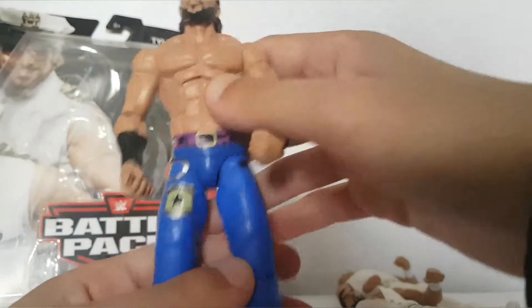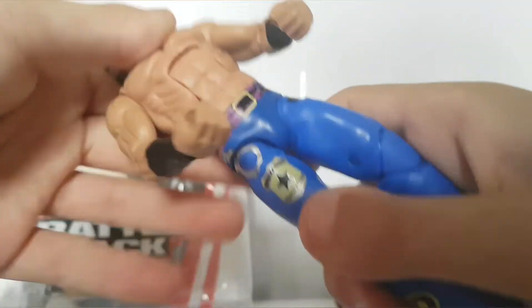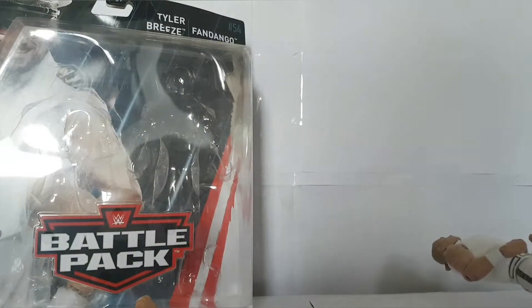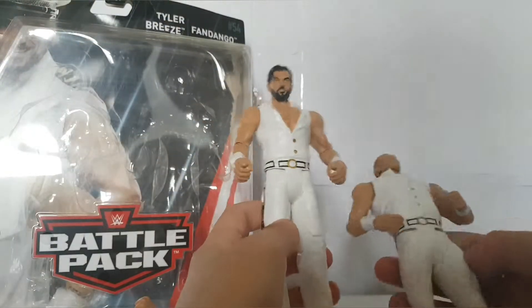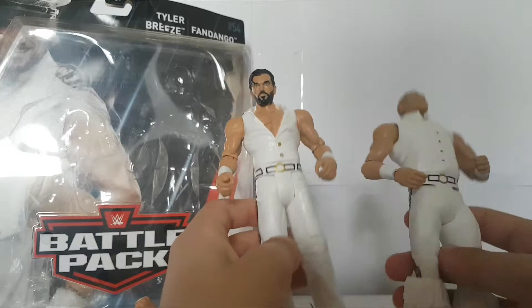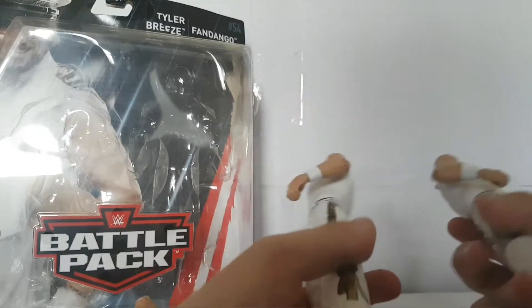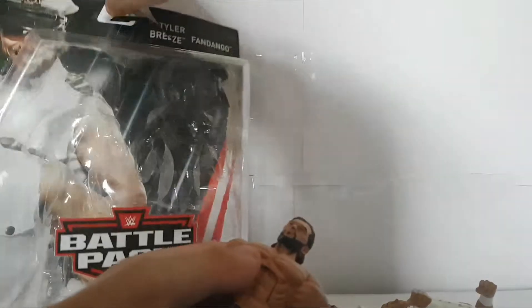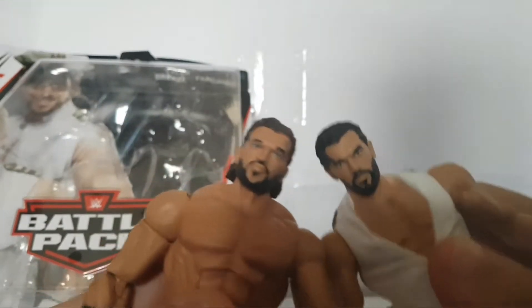We got Fandango right here - this is the Elite Series 61. As you can see, this is an Elite, it's got torso articulation. These are the battle pack figures - they're all in white attire. Let's compare the face scan - obviously there's a big difference between them.